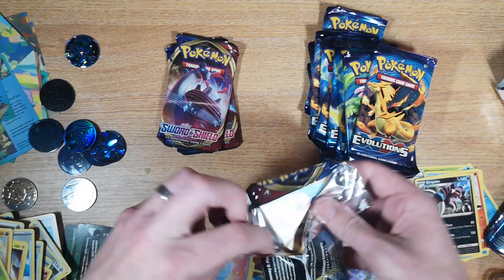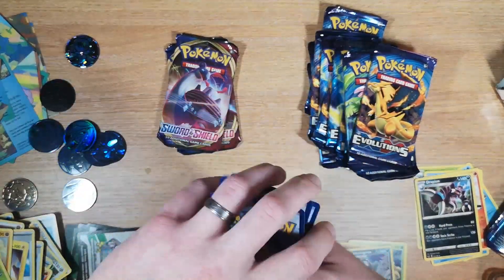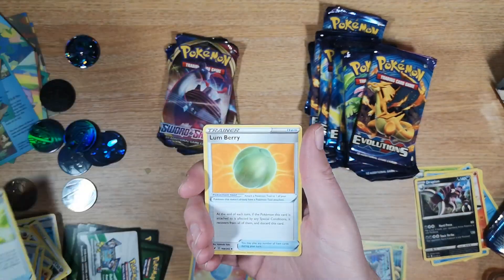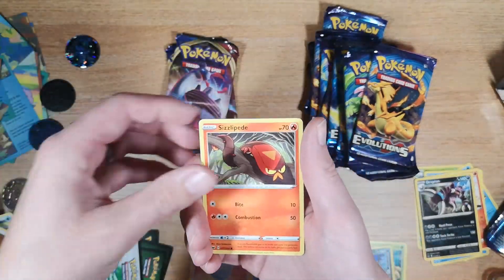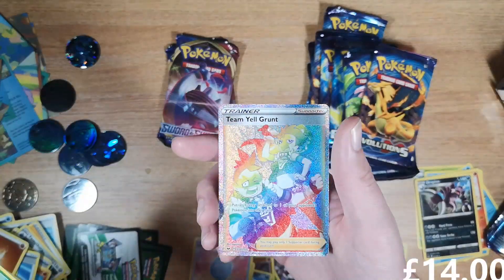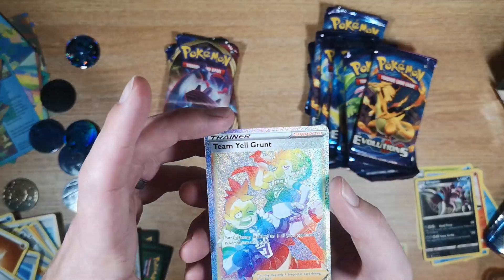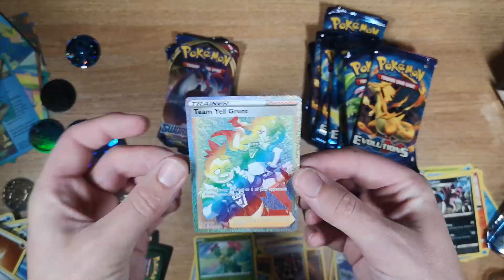Three packs left and we're not one EX yet — those could be it. One, two, three, four to the front — starting with Water, Raboot, Rare Candy, Lum Berry, Clobbopus, Gastly, Rookidee, Sizzlipede, Snom, Maractus, and we have — oh! — that's a Team Yell Grunt, 210 out of 202, that is a very, very pretty card. Blinding!